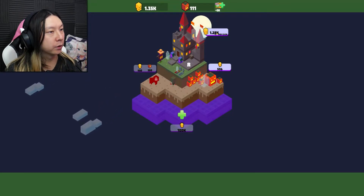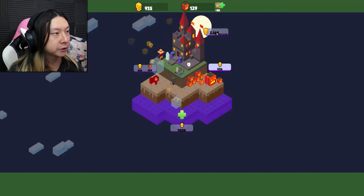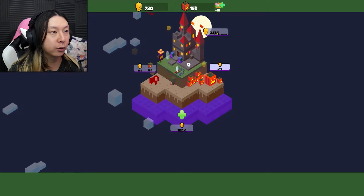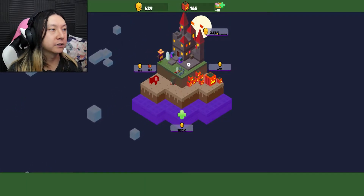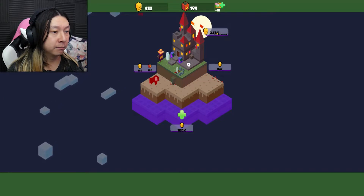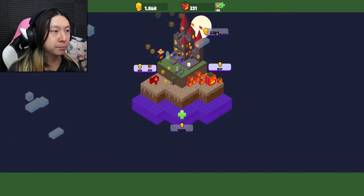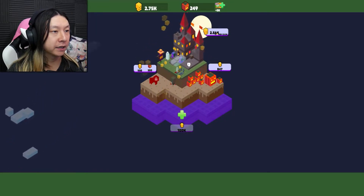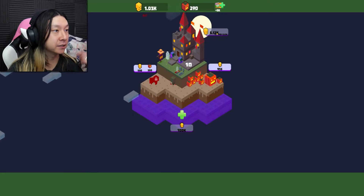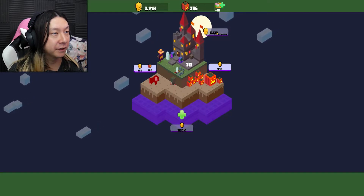We're going up way faster now — we're getting like a ton. Is it getting faster or am I crazy? It's like every one second we're getting more and more skulls, which is good. It's probably because we are putting more and more into the pumpkins. Now we're getting like 300 every second or something like that — it's going up very, very quickly, which is awesome to see.